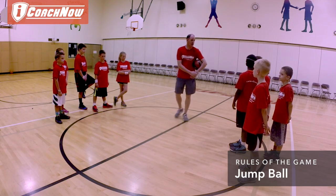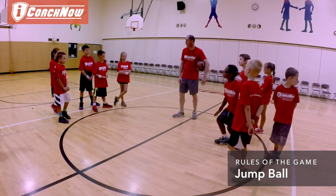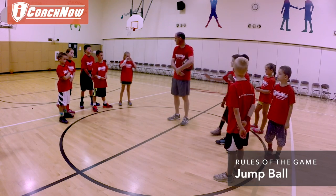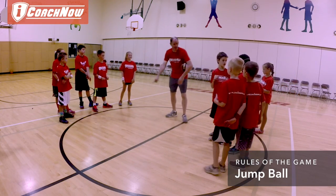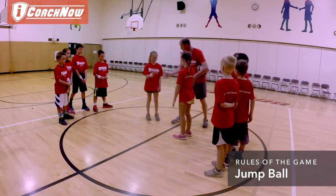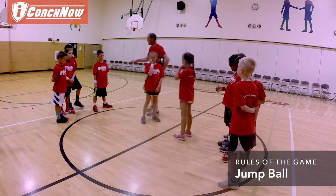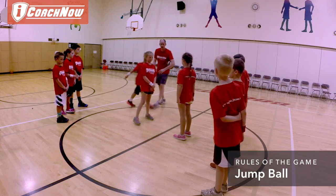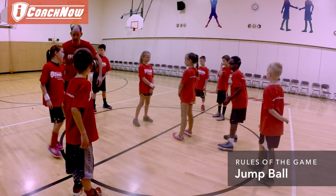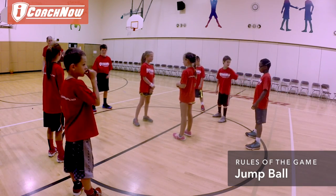Here are some more rules of the game. We're going to talk about jump ball, which is at the beginning of the game. Each team gets to choose somebody who actually jumps the ball. Let's have Alexis and Taylor come in. Taylor's armband is red, yours is white. Generally, the rest of the white team would line up in a defensive position over here.